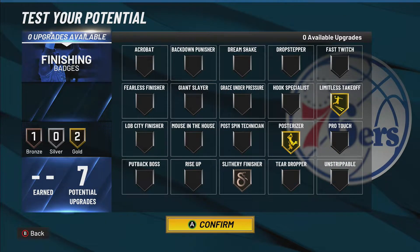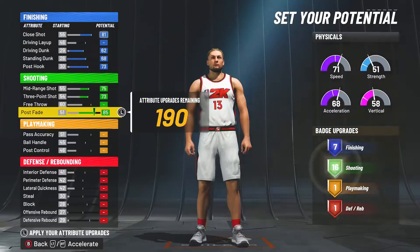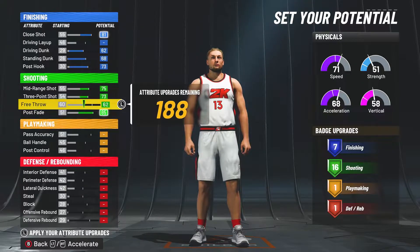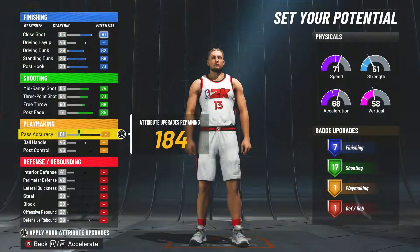And here are the badges that I would recommend on this build personally. For the shooting attributes, we're going to max out the midrange shot and the 3-point shot as well as maxing out the post fade, and for the free throw, we're going to put that up to a 66 to get 17 shooting badge upgrades, which is a lot in 2K22, and here are the badges that I would put on.